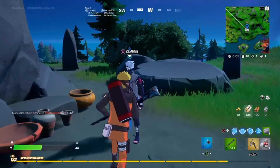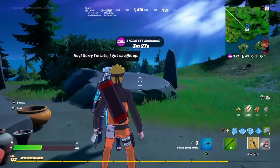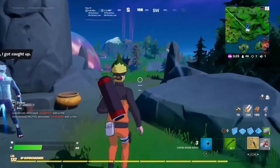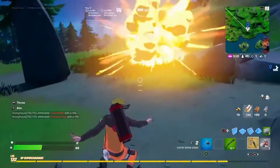Walk up to him and buy the mythic paper bomb kunai. I got it — I didn't buy it on camera. Let me just kill a player right here, come on.